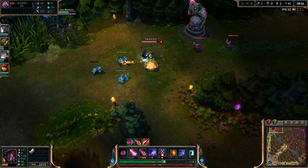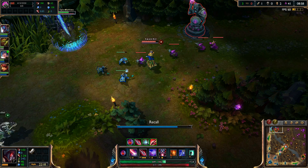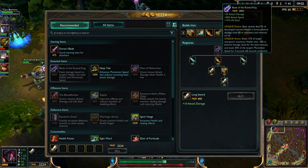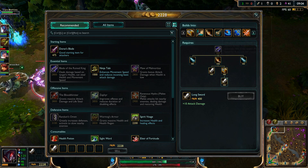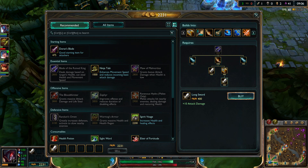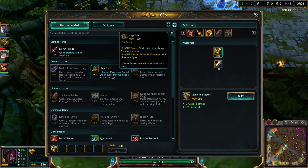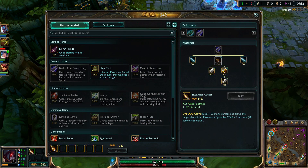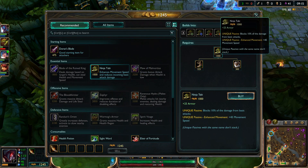We're gonna go back and buy Blade of the Ruined King, or start building up to it, because that's kind of what you want first. In lane you probably want to get Vampiric Scepter and then straight to Ninja Tabi, depending on who you're fighting. I do have the gold for Ninja Tabi so we'll buy it.